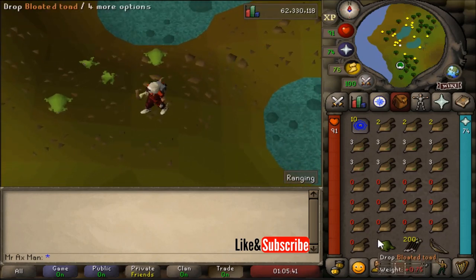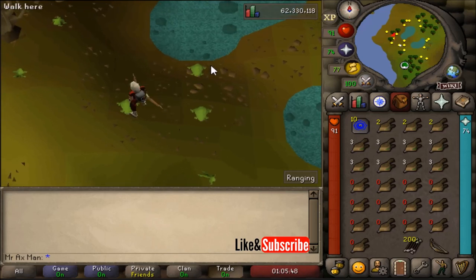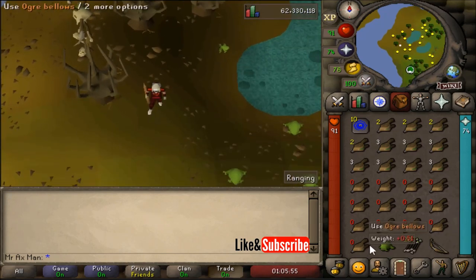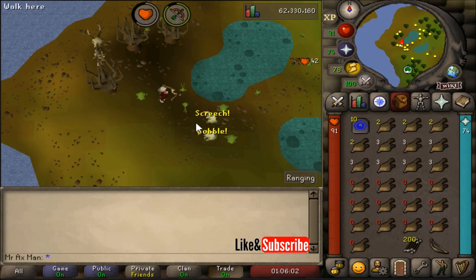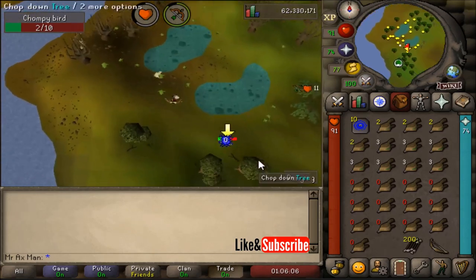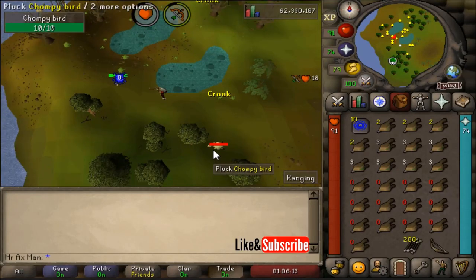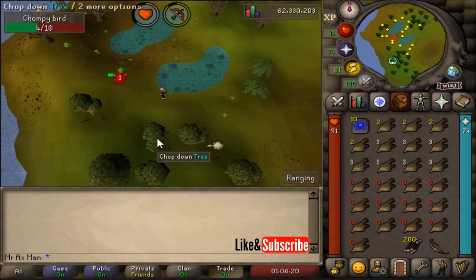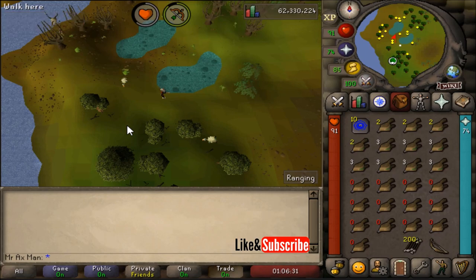I always attacked all the chompies and then went back to the first chompy to spawn. The reason you want to attack the chompy first when it spawns is because the second you hit it with an arrow, it'll stop focusing on going after the toad and it won't eat the toad. If you don't attack the chompy, it will eat the toad and there'll be one less toad on the ground. You can keep an eye on the minimap and on screen to see when chompies spawn — an arrow does appear on their head to make it easier.